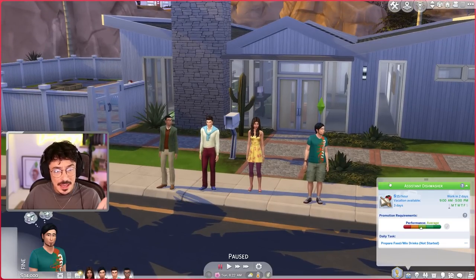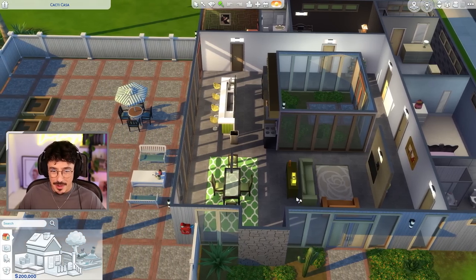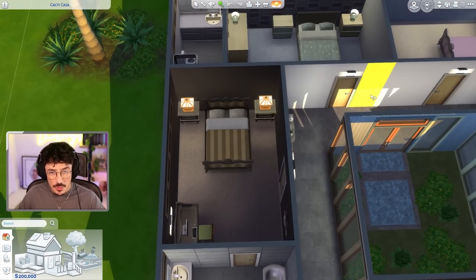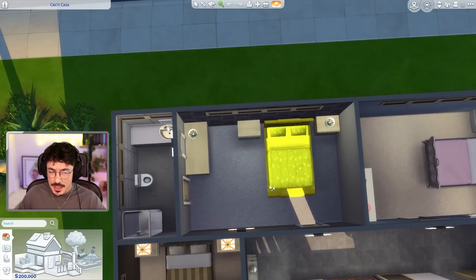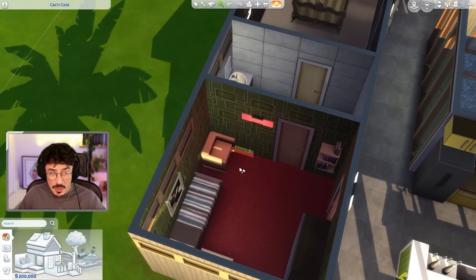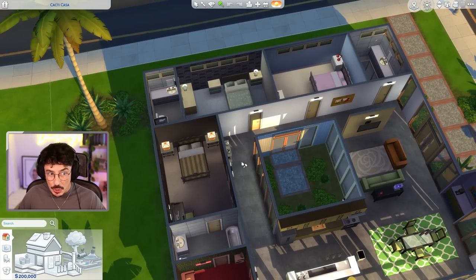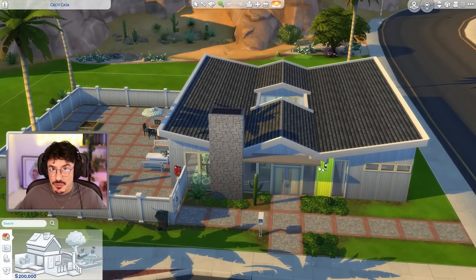I'm going to flip on over into proper build mode and cheat the funds up so we've got a lot more money to start renovating. I'll first go around and get rid of everything I don't want in this house — changing a lot of the wallpapers, including possibly the doors. I'm also going to swap some bedrooms around and give Zoe her own en suite bathroom. In a house of three boys, I think that would be the case. Once I've stripped everything back and got rid of the roof shape, we'll have a nice blank canvas to start renovating on.